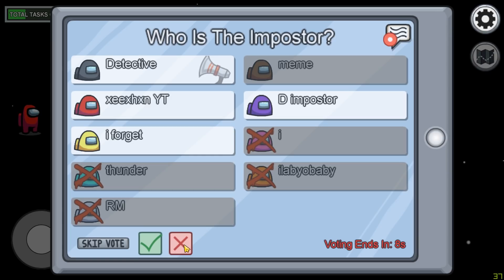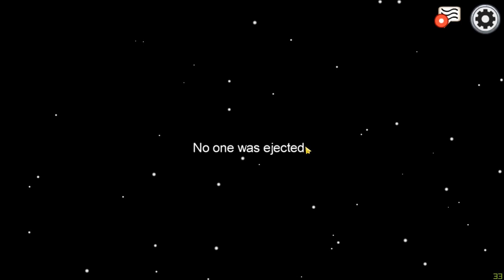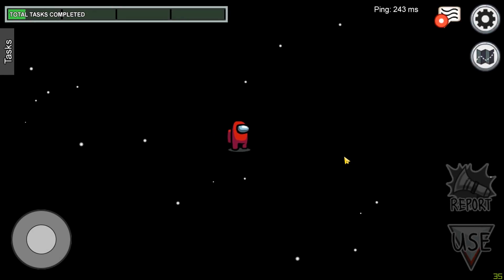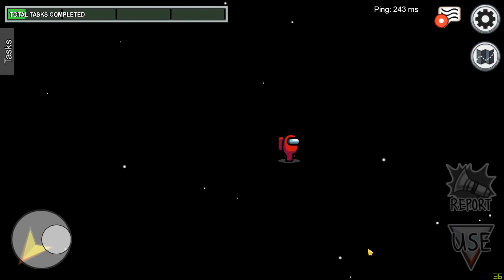The next creepy glitch is your own character standing on the left side on a black screen. You can see my character right there — it's not moving, just standing there. After voting ends you can actually move your character, which is really weird. It's almost Halloween, so maybe they're trying to do some Easter eggs related to Halloween. Now I can move and I'm literally outside of the map — that's the second creepy glitch.